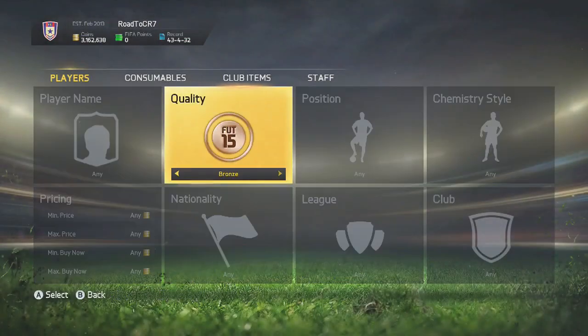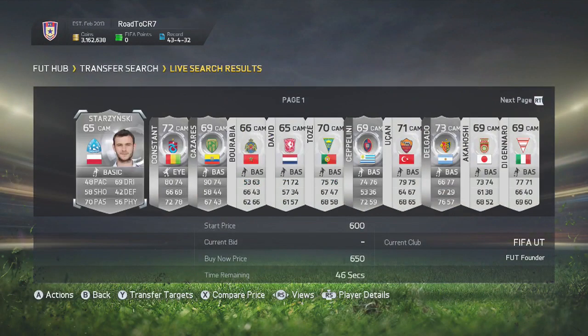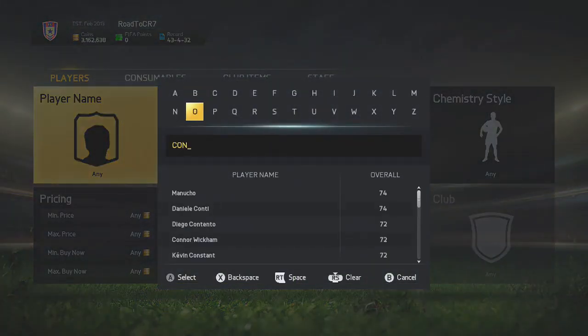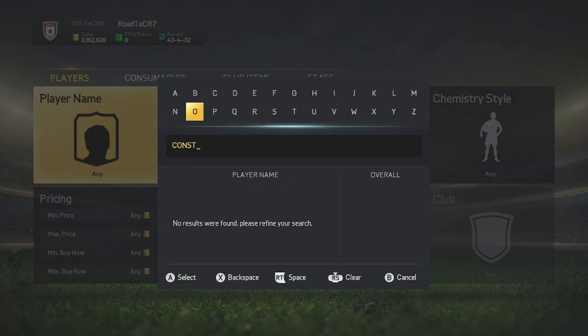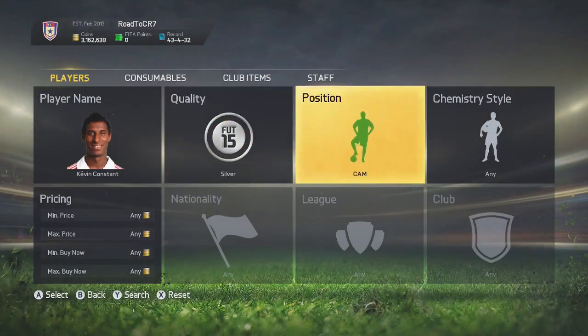People don't seem to check silver players out of position. Just try every single position — Striker, CAM, CM, CDM. Same with gold players and all sorts. This method is the best one to get yourself up to that 200,000 to 300,000 coins mark.